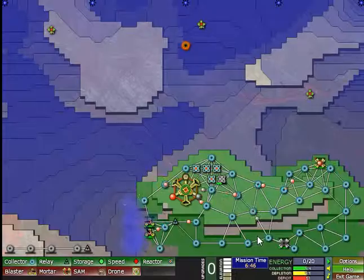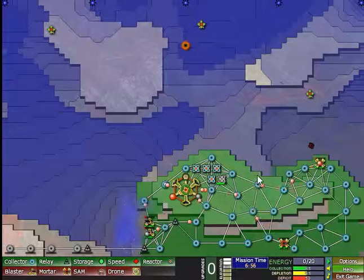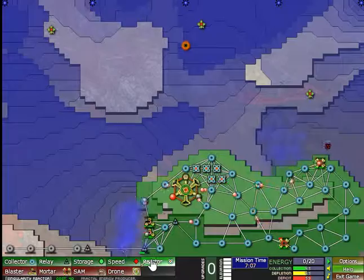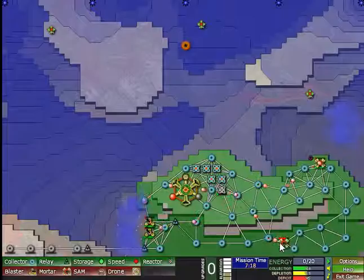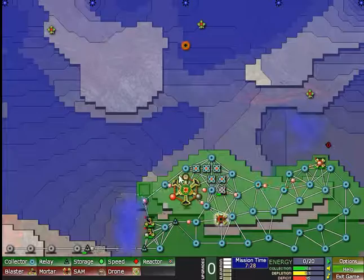I just need more energy for now. This should connect it, assuming that it doesn't break down again because I run out of energy. But hopefully it'll work. Come on guns, keep firing! Another reactor running. I could also move it here - that would also help. In fact, I'll do that. Maybe that's enough to properly get over here.